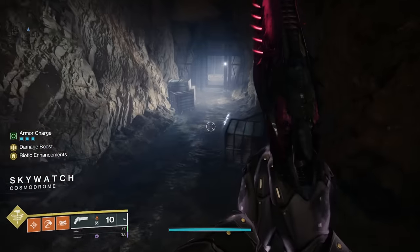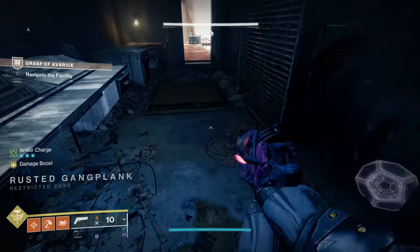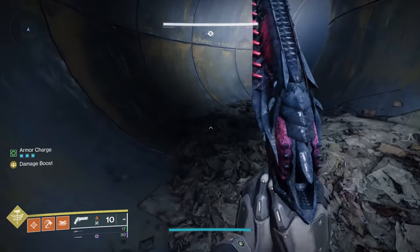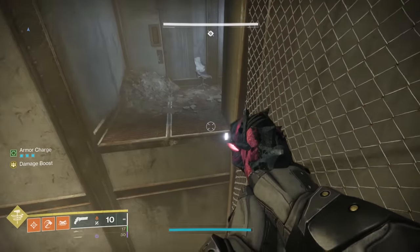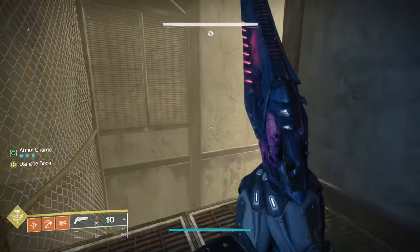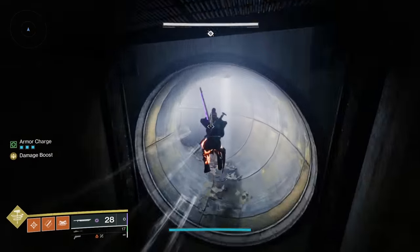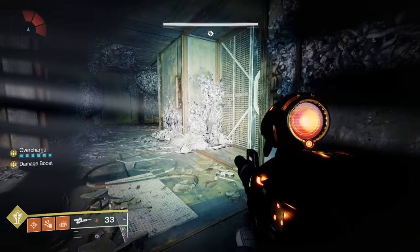One way to die in this dungeon is the Burdened by Riches debuff, and another way is the booby traps. They are plentiful in this dungeon, which makes it a super fun experience on your first run through or with a friend. My advice for solo flawless is to get used to the route before you attempt a solo flawless run. Know where all the traps are — there are bug switches in the first room that can kill you, a trap door to activate a switch, and drop-down panels that can leave you falling to your death if you are a Warlock. There are also rooms with Thrall.